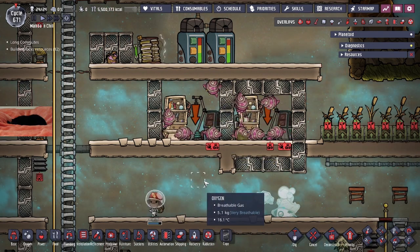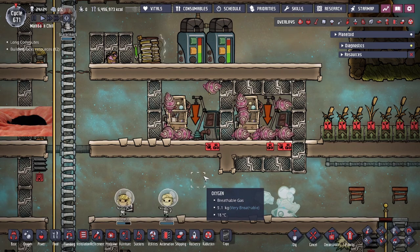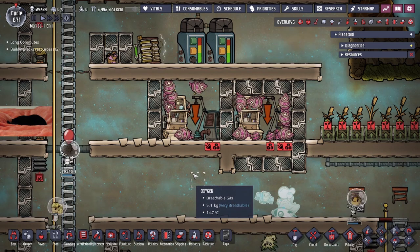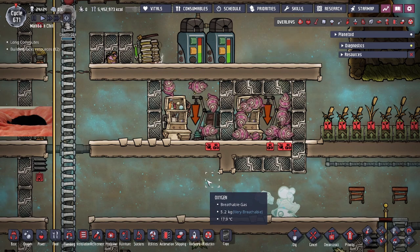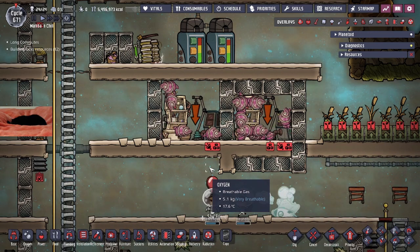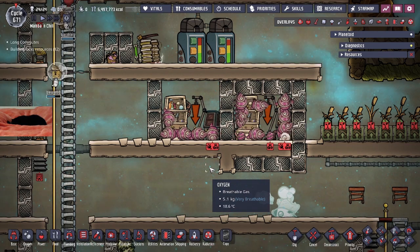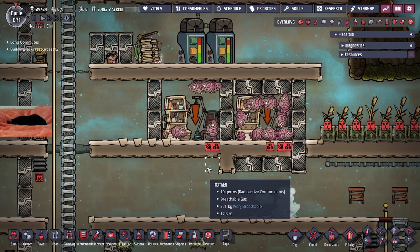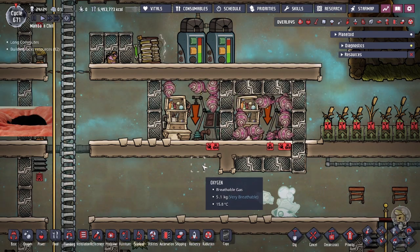Now, why are shovels the best food source in the game, and how come they're all tame but starving? Each shovel when they die produces 16,000 kcal worth of meat. If you cook that on the electric grill, that turns out to be 20,000 calories of barbecue — enough to easily feed a full colony of 20 duplicants for that day the moment the shovel dies. Of course, that's only when the shovel dies, so what happens in the meantime and how does this really provide that much food if we're not feeding them?